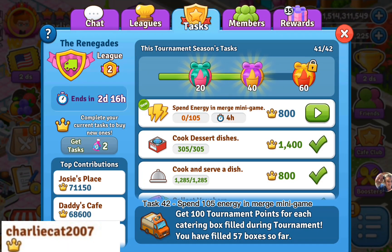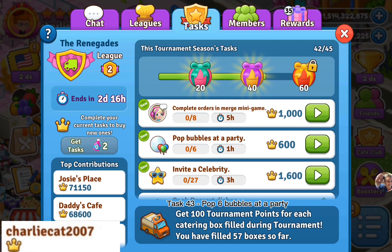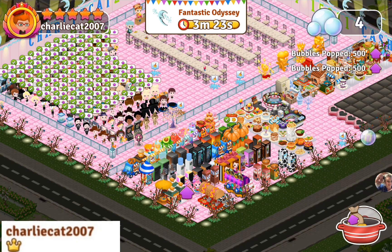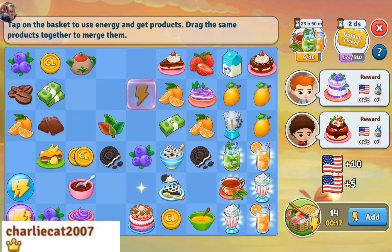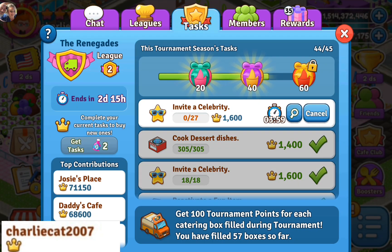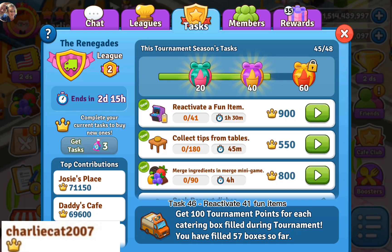Task 42: spend 105 energy in merge mini game. Task 43: pop 6 bubbles at a party. Task 44: complete 6 orders in merge mini game. Task 45: invite 27 celebrities.